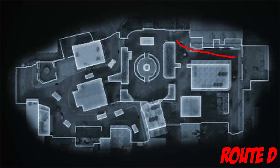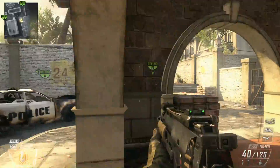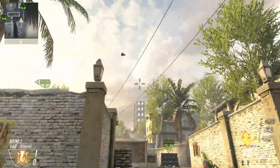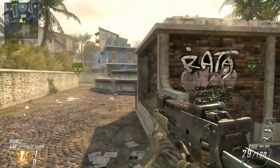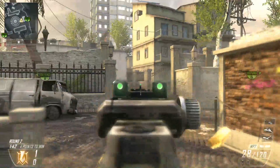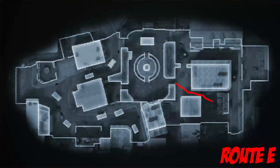For the Mercs, this is Route D. There are two spawn locations for the Mercs. If you spawn on this side, run straight to B and chuck a grenade over there — if anyone is rushing for B, you're going to pretty much wipe them out with that grenade. Just get a nice well-timed grenade and you'll pick up those kills.